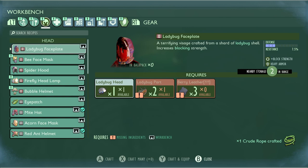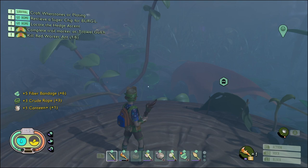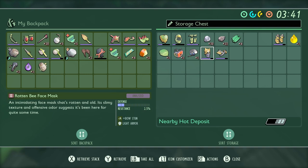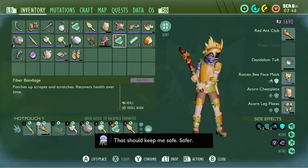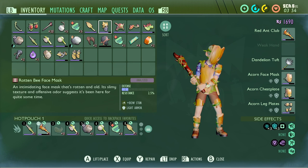We need bandages. Let's get a canteen and grab the rope. I should repair my red ant club. Thanks for the comments about the rotten bee armor — it is indeed tier two, therefore the defense is going to be a little bit better on it. So the rotten bee has almost two full bars even though it is light armor. Because it's tier two, it is better.